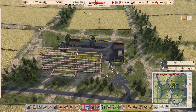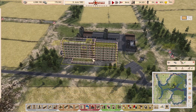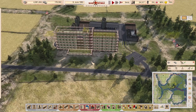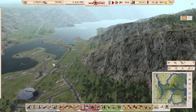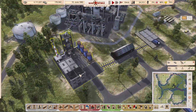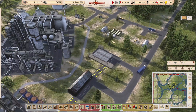Welcome to the Five Point series for Workers and Resources: Soviet Republic. We're picking up on the 9th of June 1993. In the last part, the focus was very much on trying to get this farm operational. We still have a bit of a deadline with respect to our silo — it needs to be finished by about the 17th of July. The other area we're working on is up here, where we've got the beginnings of our plastic industry, but we do need more workforce.